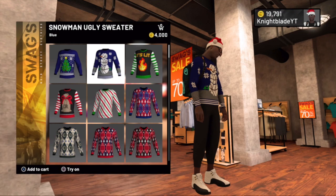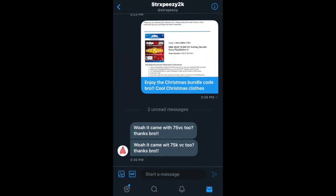Yo what's good everybody, it's your boy Nightblade. As you can see on the screen, the ugly sweaters are finally here — they literally just dropped. You already know I'm the first one up. We did get the 50 likes, and I do have three Christmas codes to give away — the bundle codes that get you the clothes. I chose one person so far. I might even add a hundred dollar PSN for the next one. For the first person, I chose Strap Easy — I DM'd it to him on Twitter.